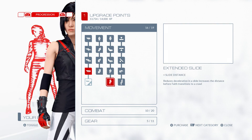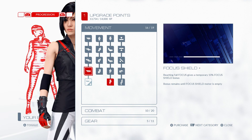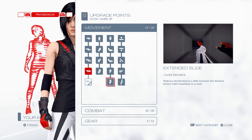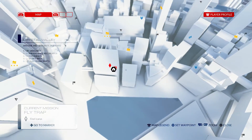Let's see which one do I want here — increase slide distance or focus shield. Let's do slide distance, so extended slide. There we go, I spent all three of my points and now let's head on over to that side mission.